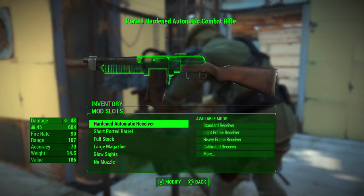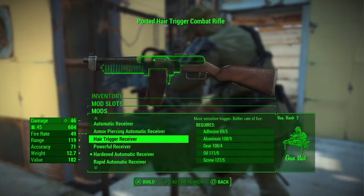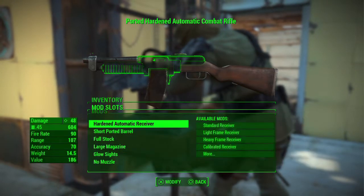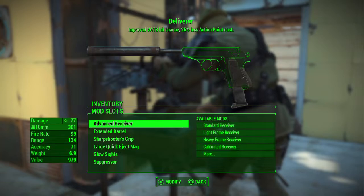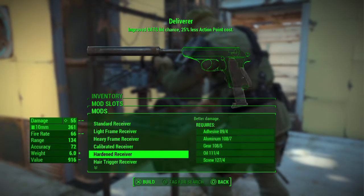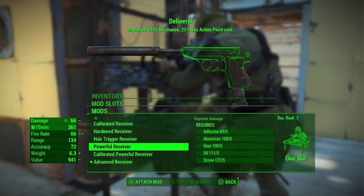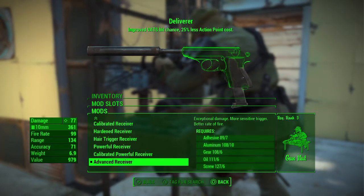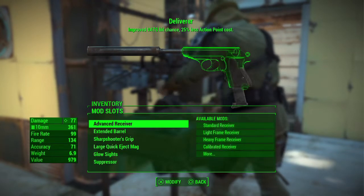We can't do that until Gun Nut 4, but I did upgrade my combat rifle to a hardened automatic receiver. It was already automatic at 35 damage, now we bumped it up to 48. The Deliverer was also upgraded to an advanced receiver - it had a powerful receiver at 66, now we're doing 77 damage.